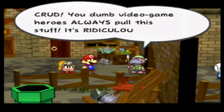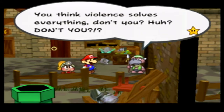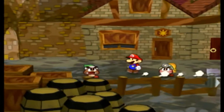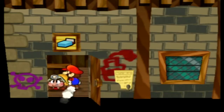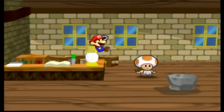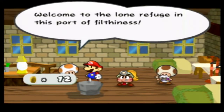Gus complains that video game heroes always pull this stuff. Now he's gone for good and we're going to heal. Normally I don't do it this early — I wait till I have Kooper so that I have a partner who can do something besides defend. Kooper, spoilers, is our next partner. But Power Smash and getting my FP recovered really carried the day there.